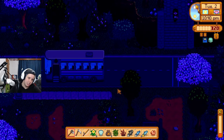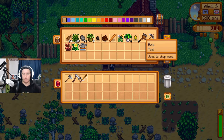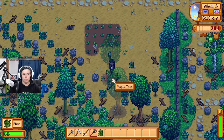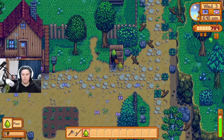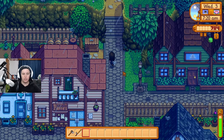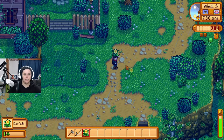We didn't end up doing more fishing but we met a lot of people and learned new things about them. It's raining the next day — no watering needed! I don't like the tree placement near my crops though. There's an interesting question: if you go the Community Center route and defeat Joja, does Morris still stay around to befriend, or does he leave since Pierre lives here but only works there?